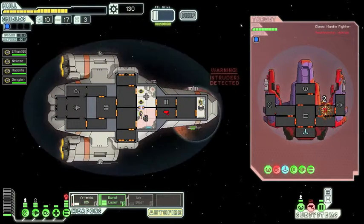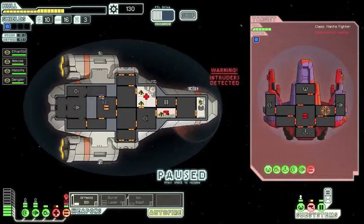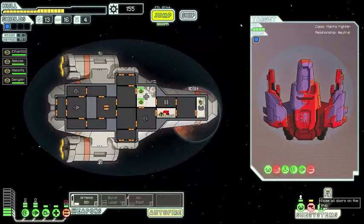They've hit our sensors. Found their weapons. We've been hit. We should probably accept their offer because we'll get totally pummeled otherwise. Close all the doors. Luckily, no fire.